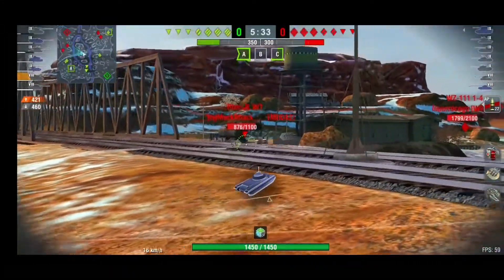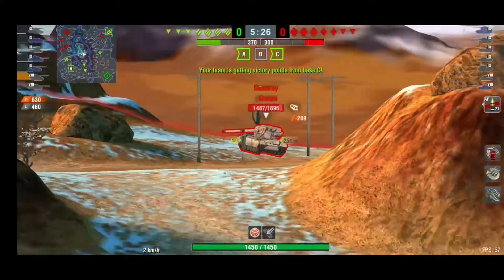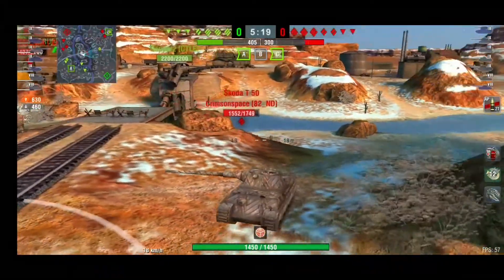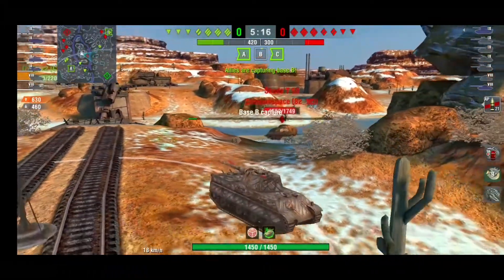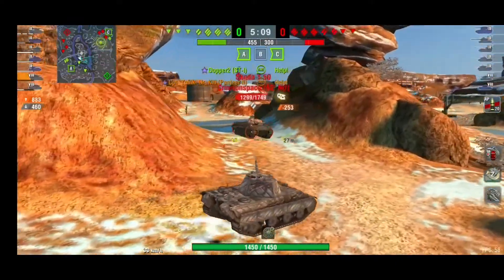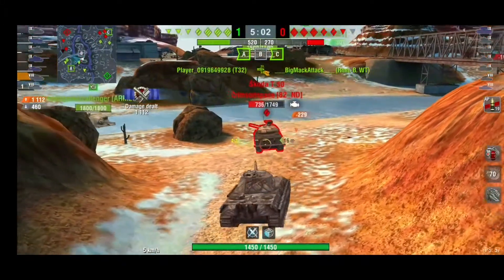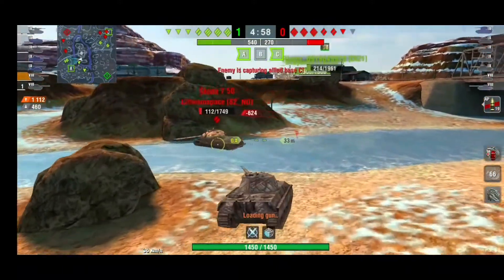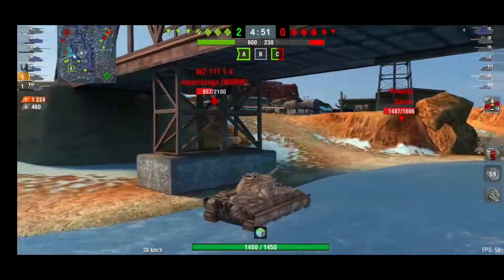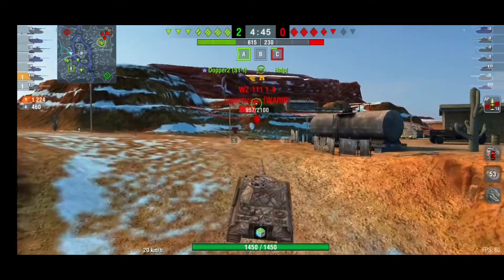We get a nice shot into the Skoda T50 and he decides he's not playing with this guy. He runs around the back and that allows me to get extra shots in on this Borsig and this very unlucky Conway who is about to take a shell. Two of my guys have pushed past through A after capping it. The Skoda tried to be sneaky, misses his shot, and is about to pay dearly. I get around behind him, put a shot into the back of his engine, and he now has to use a repair kit. He gets hit by the Tortoise and by me. He is out of the game.